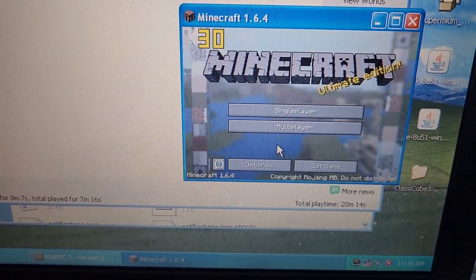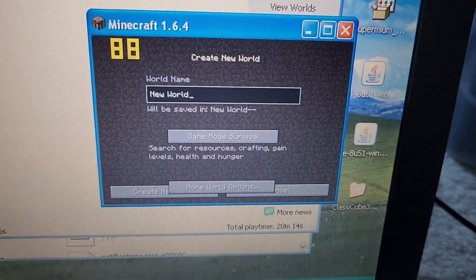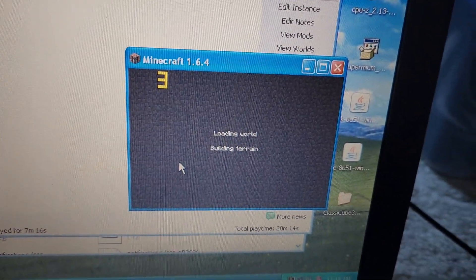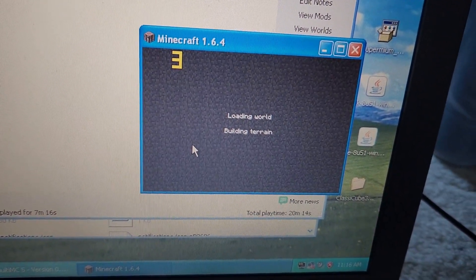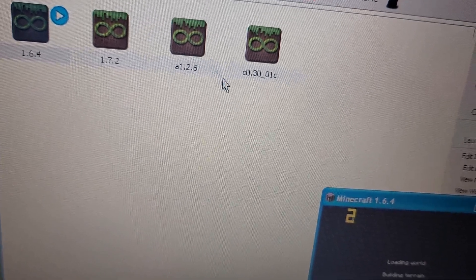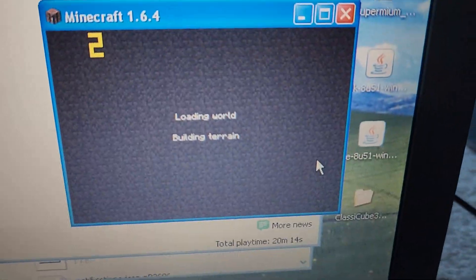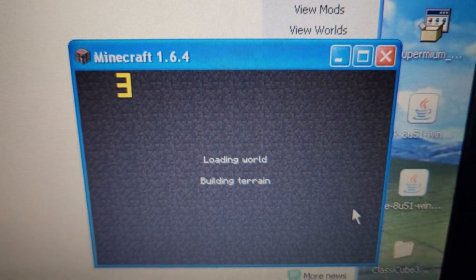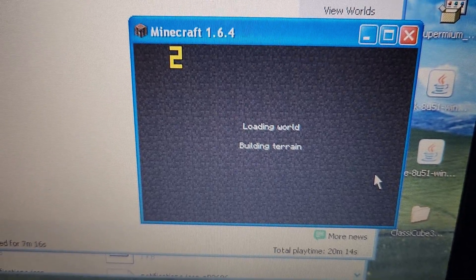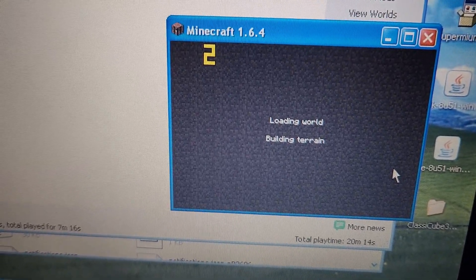We can't play Minecraft like this though, so let's get back to the main menu. There's some graphical corruption there. We'll also try other versions — Minecraft 1.7 does not work, but Alpha 1.2.6 works. In the tiny window, we were getting 160fps — not bad for a one-core, 23-year-old laptop.